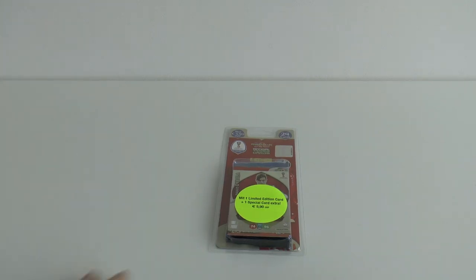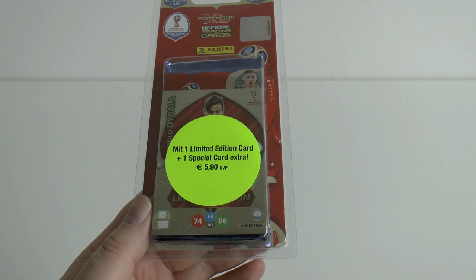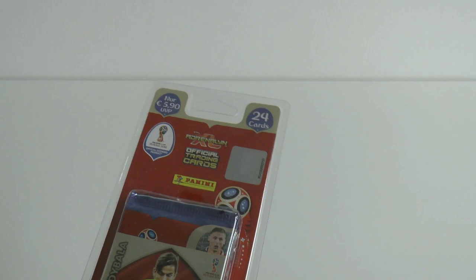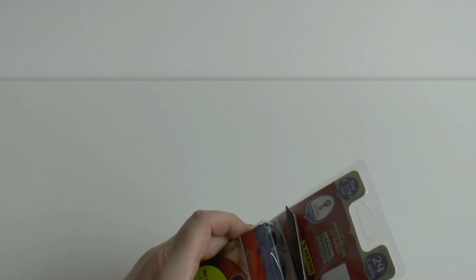Hi guys and welcome to another Panini Adrenaline XL blister pack for the World Cup 2018 trading card game. Of course they cost €5.90 in all good stores in Europe and you get four packs within there and an exclusive limited edition. And we have got the best limited edition inside the blister pack here for you today.